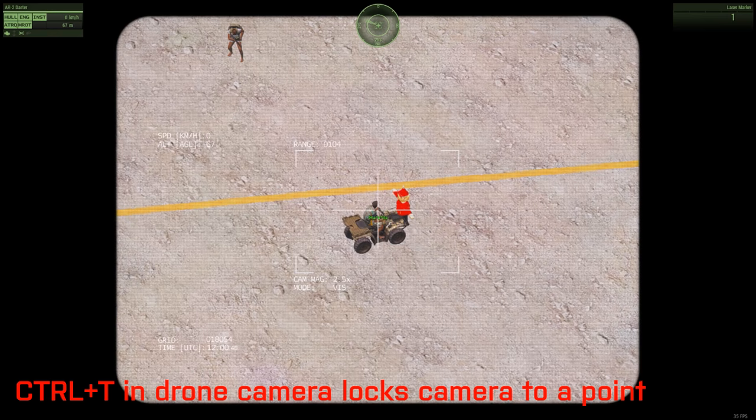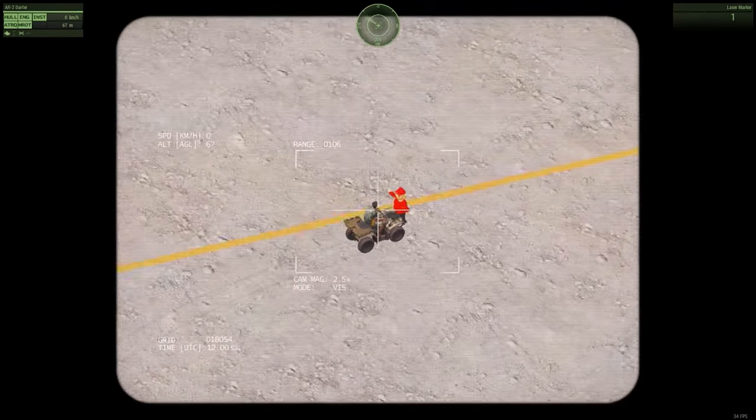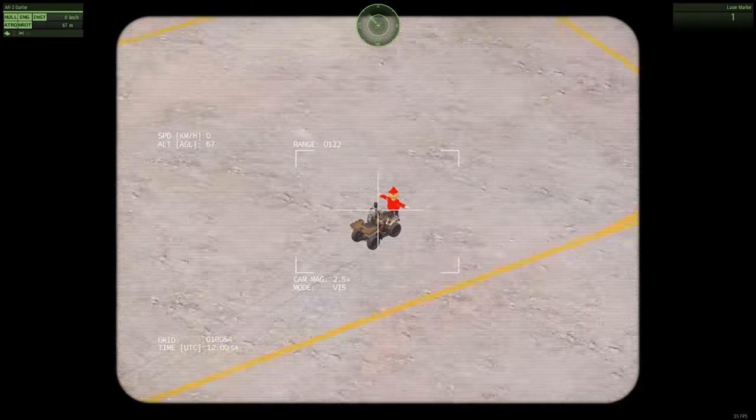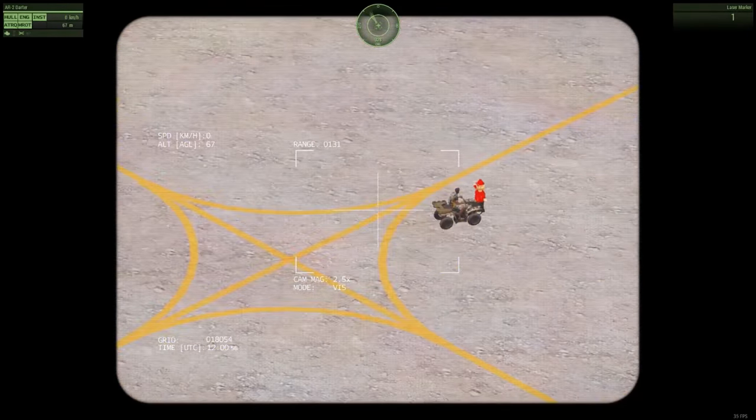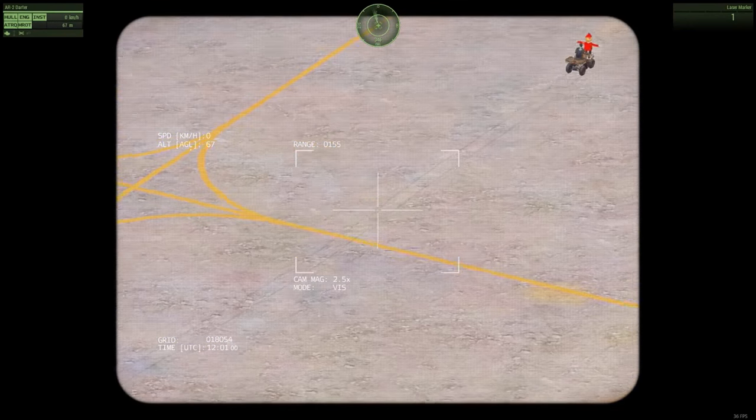You can see it's locked, can't move around. Let me tell him to move and you'll see. See — he's moving around and the camera's following him. If you want to unlock, just do control T again. Just lock on again with control T. Let's see what we can do while he's moving. There you go.